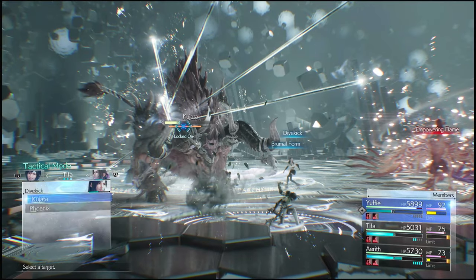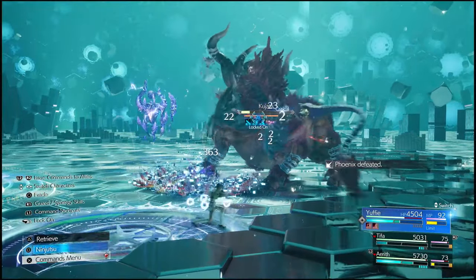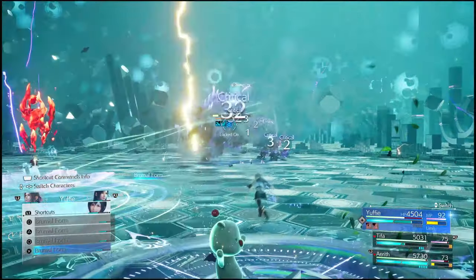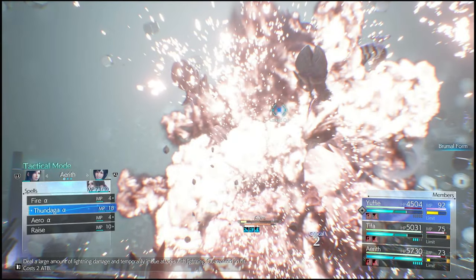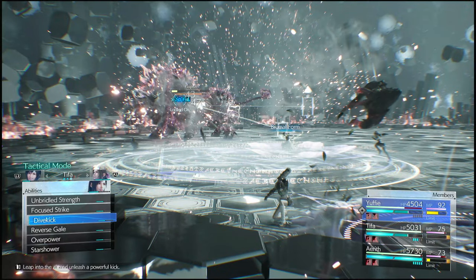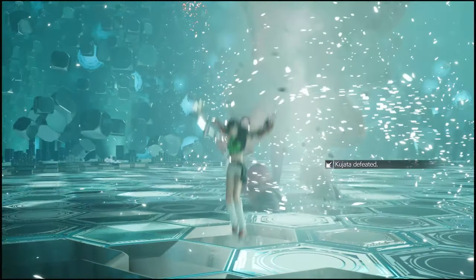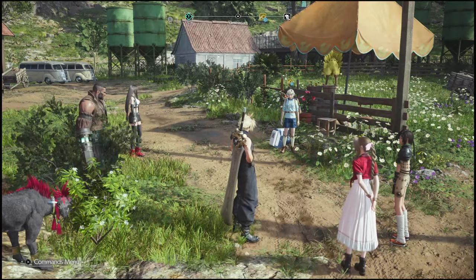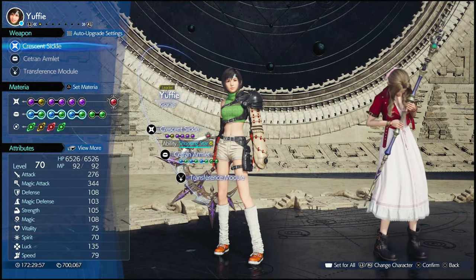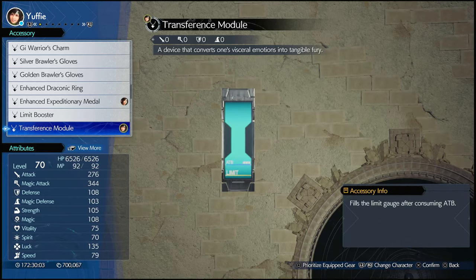Aerith has the Genji Gloves, which give the opportunity to go over 9,999 damage. Whenever we're hitting the weakness of Kujada, we can hit for 15 or 16k — a lot of damage. This is a crazy strat, quite elusive, but absolutely fantastic. Shoutout to Triple Question Mark on YouTube — that's where I saw the first video. There was no real explanation, so I had to dig in and do some work myself, but this is what I came up with and I hope you enjoy it.